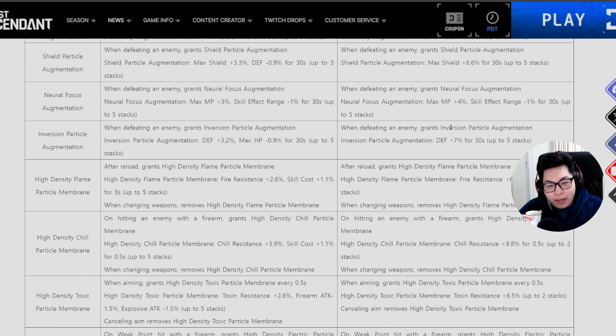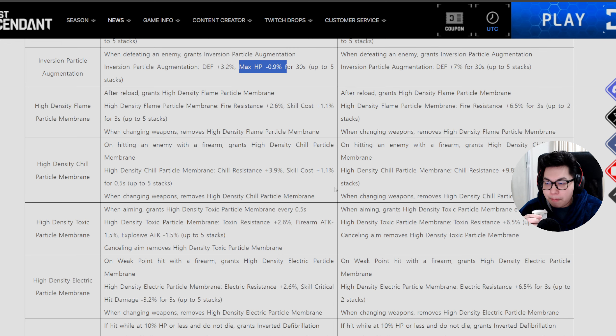Additional max MP is good. When defeating an enemy you'll gain inversion particle augmentation, which increases your defense by 7% for up to 30 seconds at five stacks. Previously it would reduce max hit points — that is no longer the case.